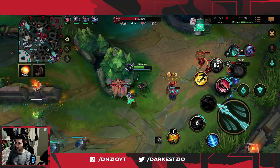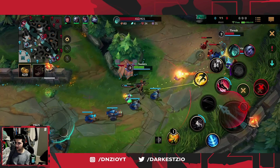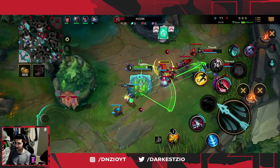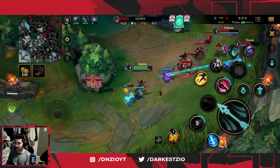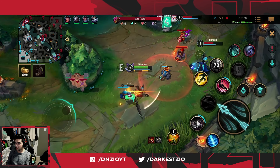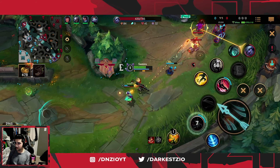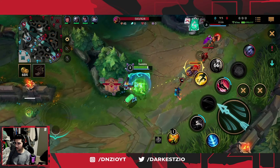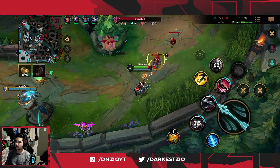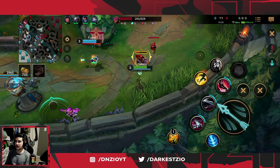For the items on Samira I went Red Boots, Bloodthirster, Collector, Immortal Shield Bow because I felt like I needed a little bit more healing and a barrier to make myself a lot harder to kill, into Infinity Edge and Mortal Reminder. For runes you're going to want to run Conqueror, Brutal, Giant Slayer, Bloodline for healing, and Bone Plating. For spells you want Exhaust and Flash.